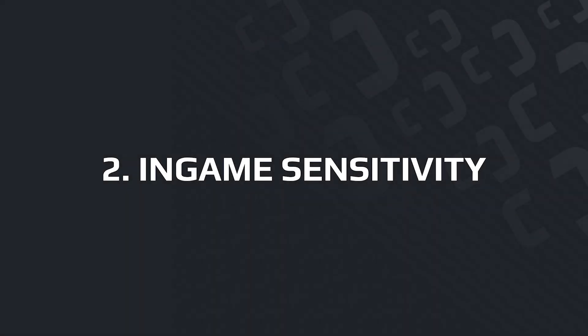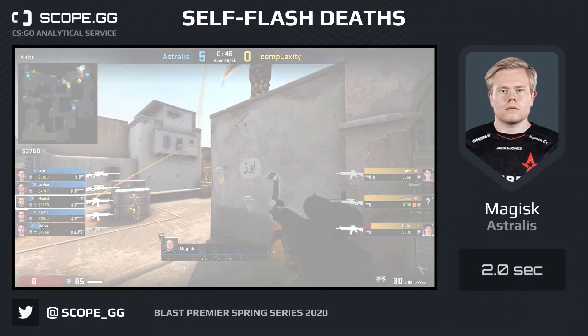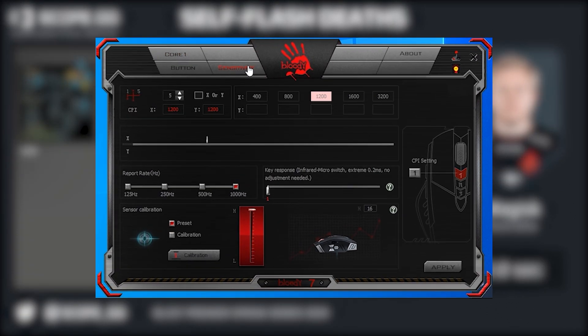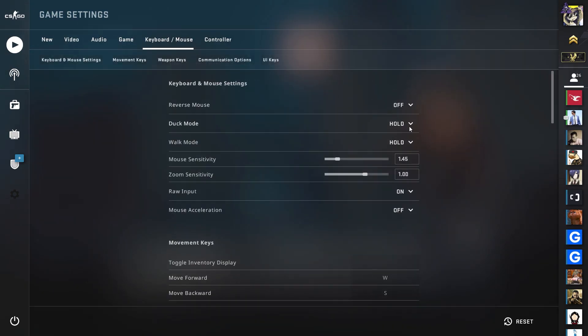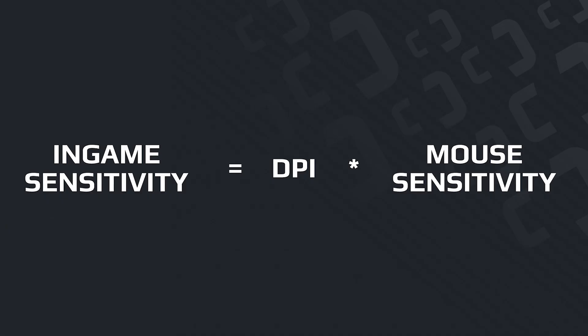In-game sensitivity. The final speed of the mouse in the game is achieved by combining two indicators: your DPI and mouse sensitivity. DPI is the value of your mouse sensitivity for the desktop computer — you can set it up in the software for your device, which we just talked about. Mouse sensitivity is located in the game settings in the keyboard and mouse section. Multiplying these two parameters, we get the final sensitivity in the game.